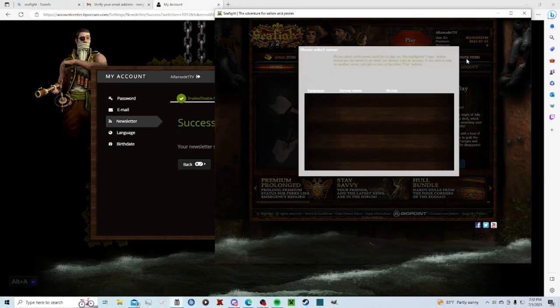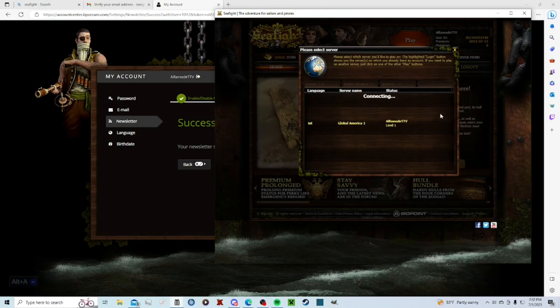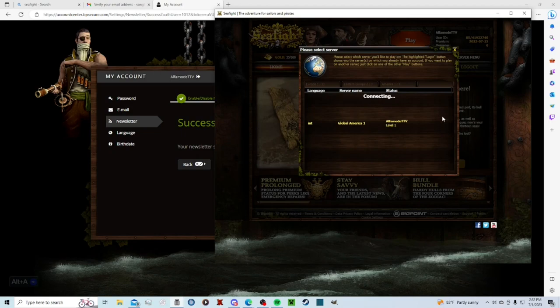Your server menu is up here, so you can connect to whatever server you want to play — Europe, Eastern Europe, or America. I myself play on Global America 1. That's where it starts by default with Global America 1, so I'm already there. You change servers from that menu.